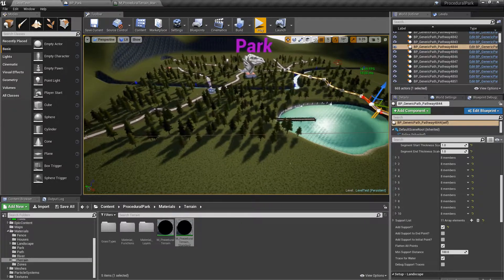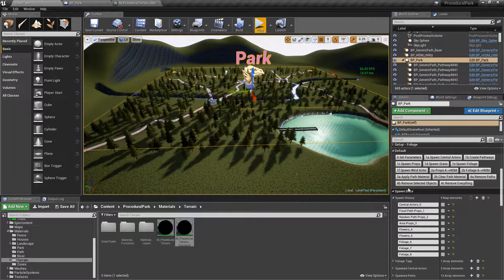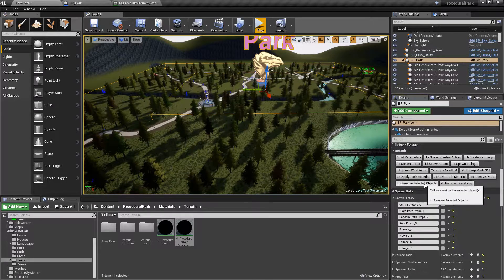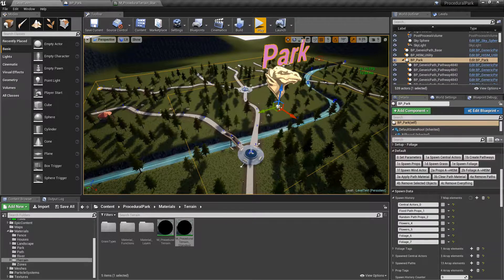There are a few other things you can do. I've added a spawn history, so you have different ways of going back. You can remove all paths automatically, remove everything, or remove the selected object. It's very similar to the procedural foliage tool — every time you spawn something it creates a separate entry in the map, and whatever you select you can go ahead and remove. For example, you can remove the last foliage spawned, or remove an area prop like the bathroom.